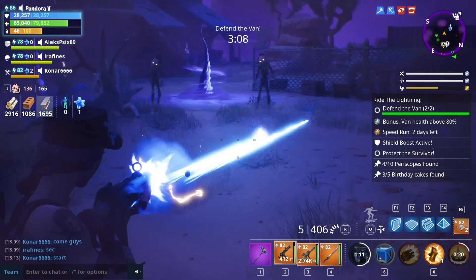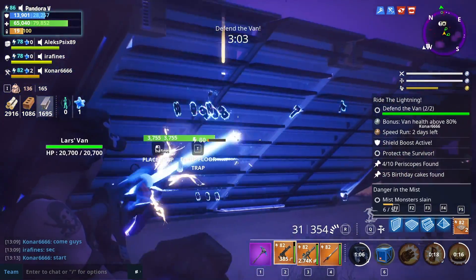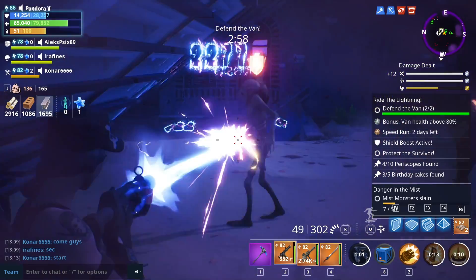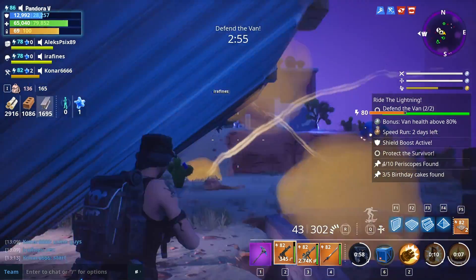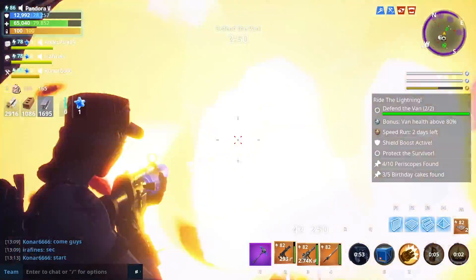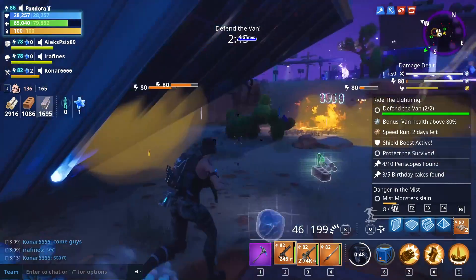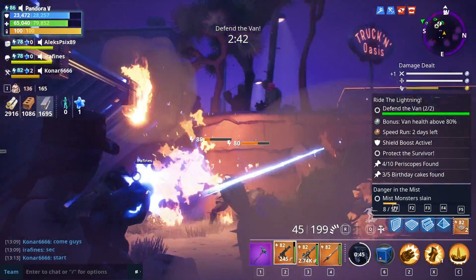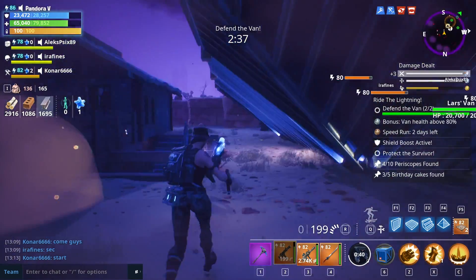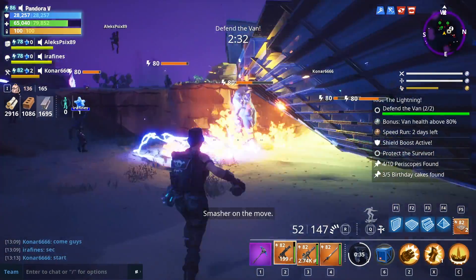So all you really got to do is just thin out the waves, which we're doing. Another smasher - we could do without a miniboss on this. I think a miniboss would probably push us over the edge to failure. We're just going to prioritize the smashers and blasters if we see any. This is the way the game is meant to be played I think - up to your difficulty level. Play it so that it's difficult for you, but also make it fun at the same time.